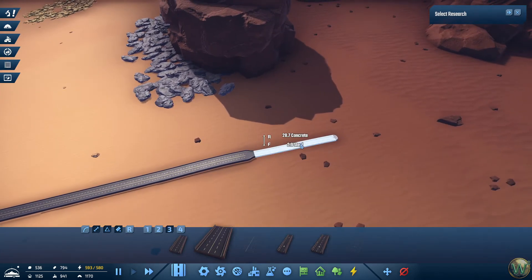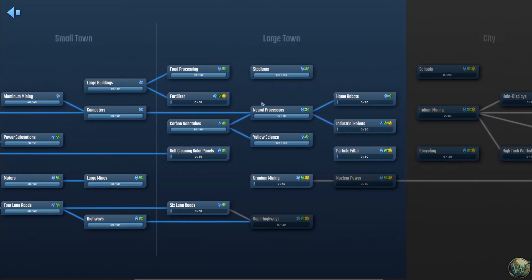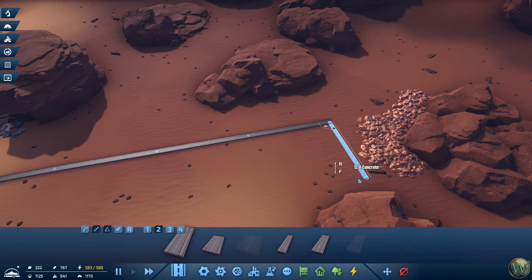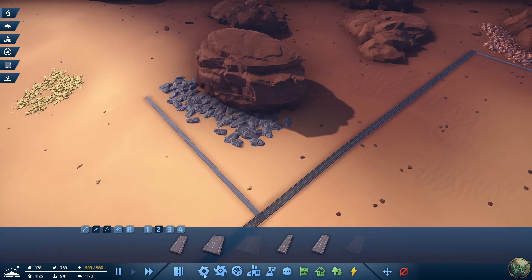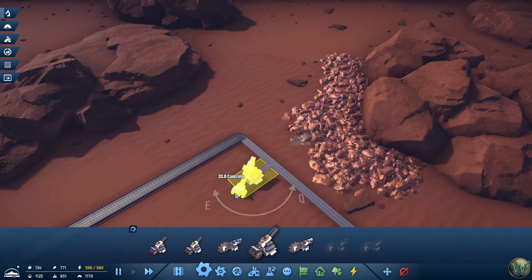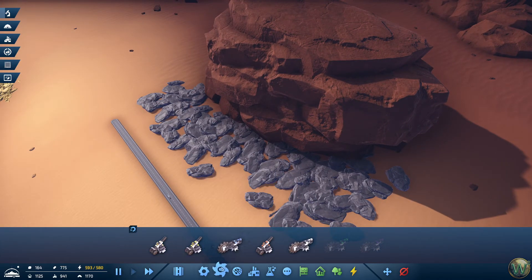Those roads look really nice - I like the color. We also forgot to do the research: we unlocked neural processors and yellow science last time, and also carbon nanotubes. We're going to work towards home robots as we continue with this. Now let's set up the mining - I'm going to put a couple of iron mines down and a couple of copper mines and figure it out on the fly. Oh no, delete those - I want to use the big ones.